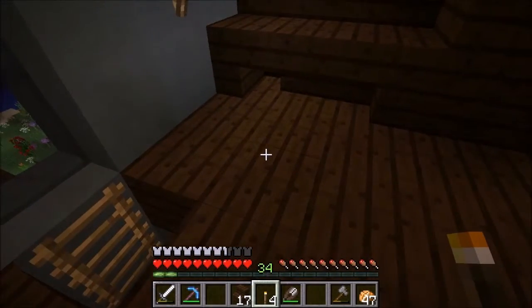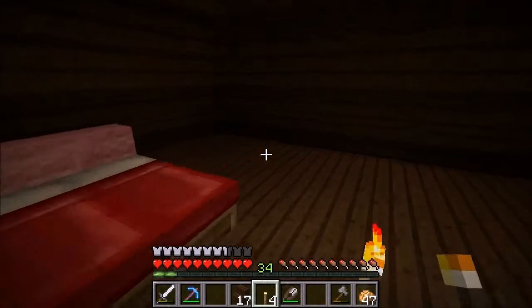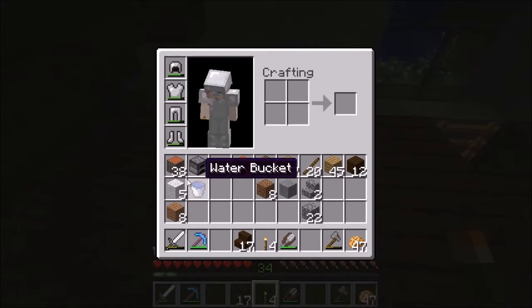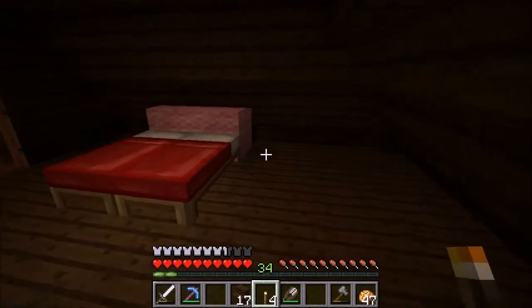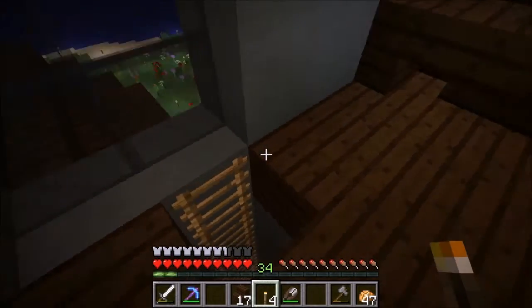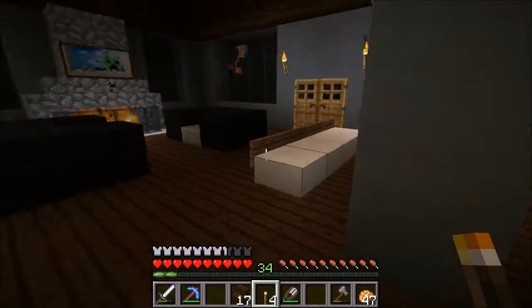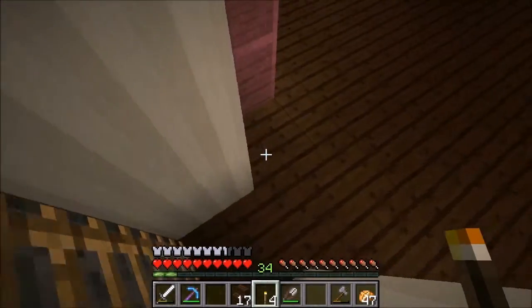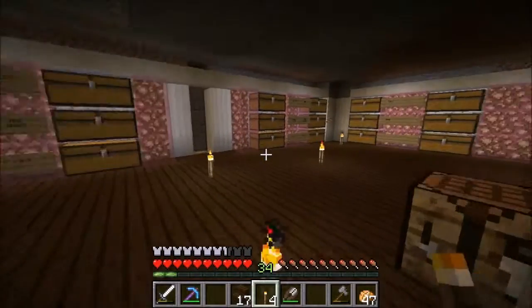Basically we need a chair here, we need slabs, and then we're going to make like a cozy pink chair. We're going to have to go get more dyes, I guess. I knew I should have just grabbed all of them earlier.